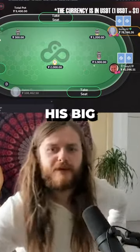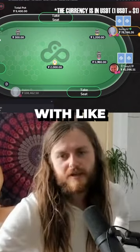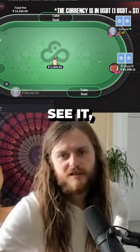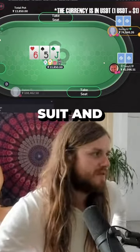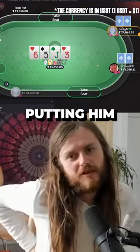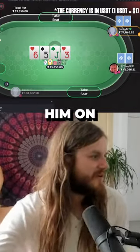Tony G attacking here. Usually his big sizes are pretty polarized. I wouldn't expect him to turn up here with like king ten, but it is Tony, so it's really hard to know. You see a lot of like nine three offsuit and you see a lot of like ace king, pocket tens and stuff like that. When he checks, I'm putting him on ace king a lot. It's Tony, so it's hard to predict, but I'm putting him on ace king a lot.